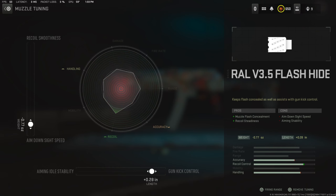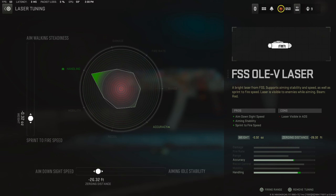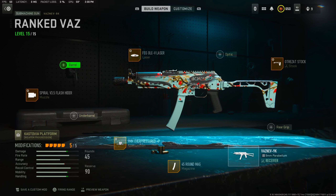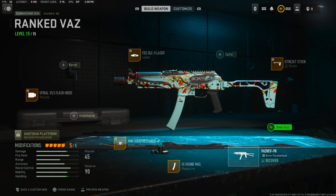For the muzzle, the Spiral V3.5: negative 0.77 for the aim-down-sight speed and plus 0.28 for gun kick control. Laser, the FSS laser: negative 0.32 for the sprint-to-fire speed and negative 26.32 for the aim-down-sight speed. Stock: negative 30.23 for the aim-down-sight speed and negative 1.47 for the aim walking speed. The Bassnet has no recoil, so walking speed is the best thing. You can also swap the stock for the TruTac rear grip for aim-down-sight and sprint-to-fire speed — but this setup is a beast.